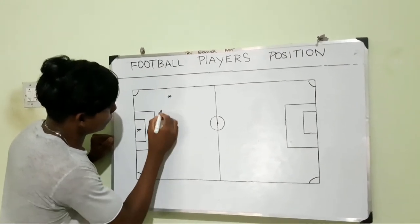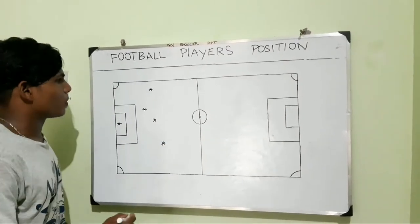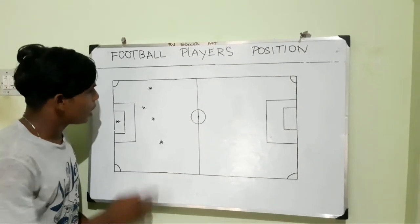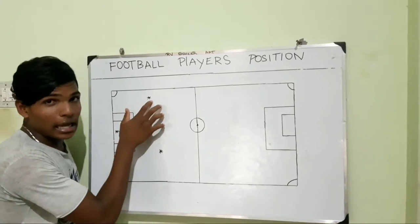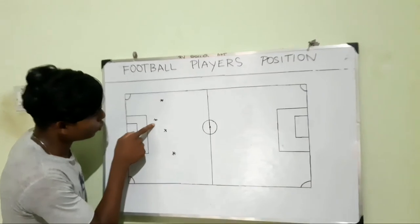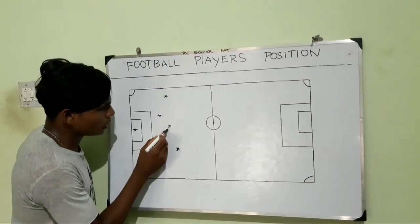The positional numbers: one, two, three, four — so those are the positional names. This is the attacker and the last man. This is the defenders name. The last man is a defender, and this is the attacker.